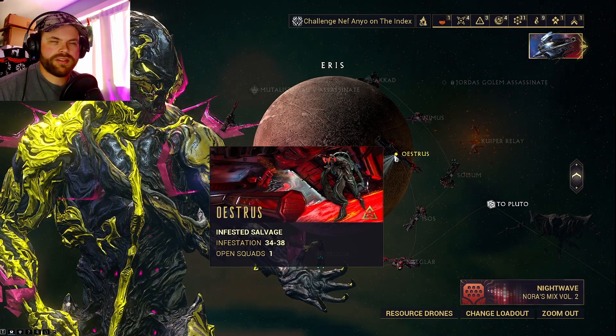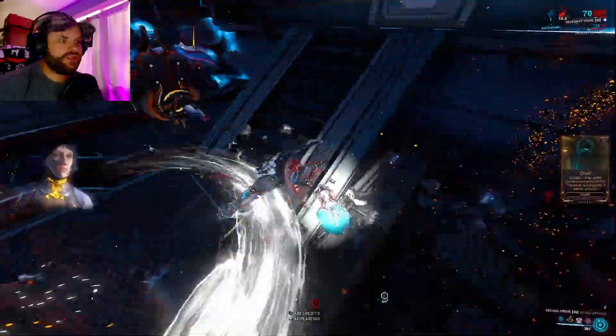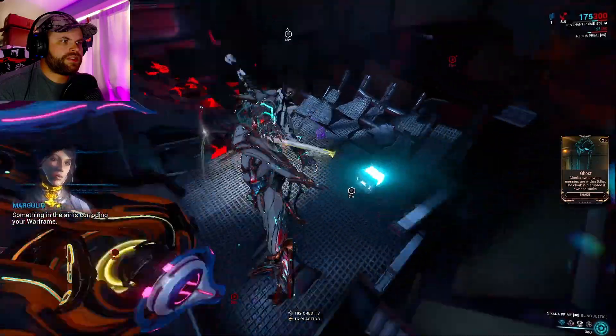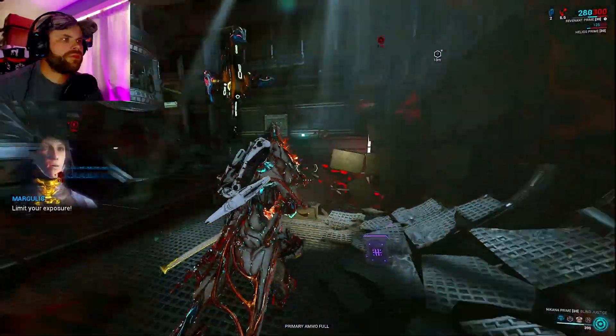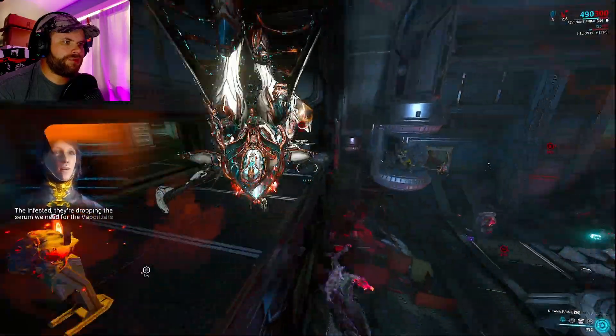Let's see if we can get one of these parts. You're going to have to activate the mission here — that's what starts it all. Then you're going to have to pick up the Serum that they drop. Serum is what you use to activate these three points that you have on the map: A, B, and C.